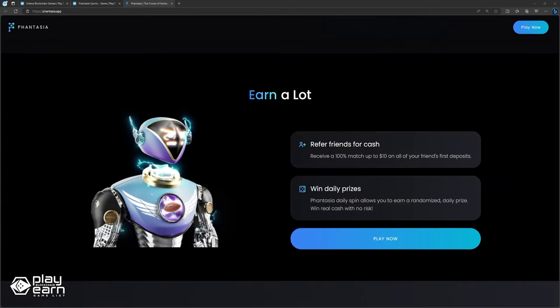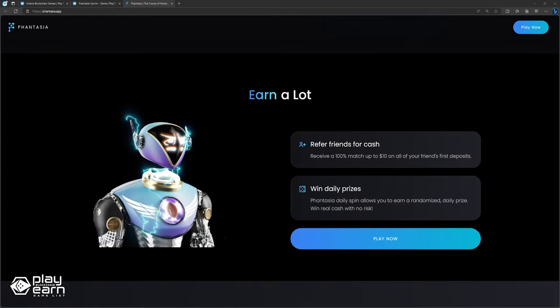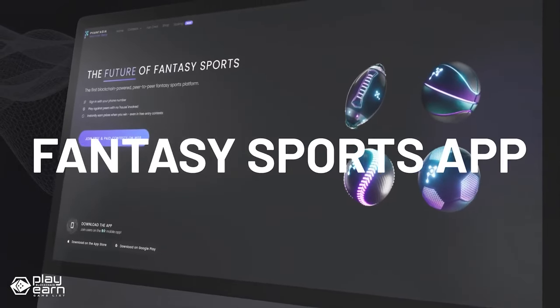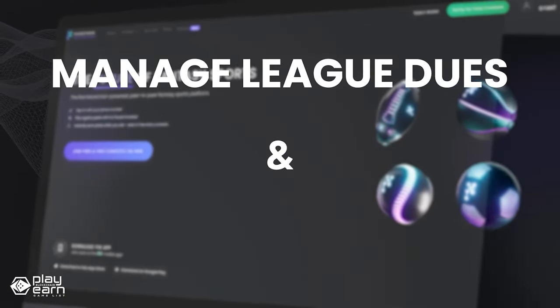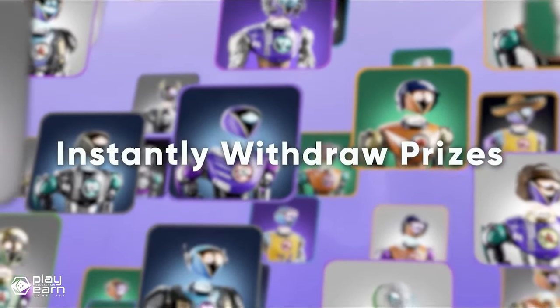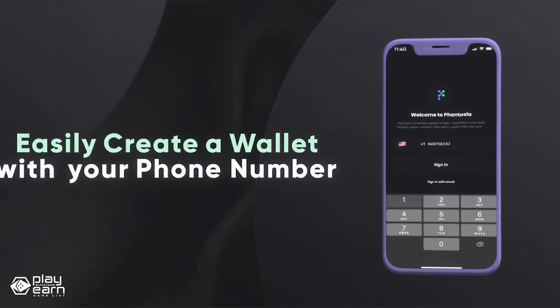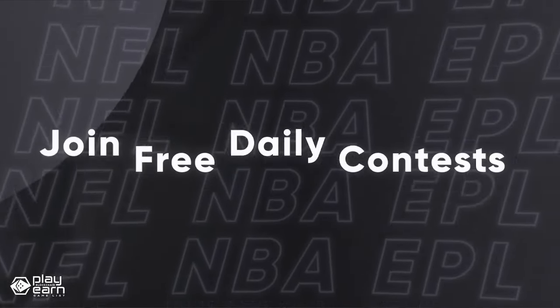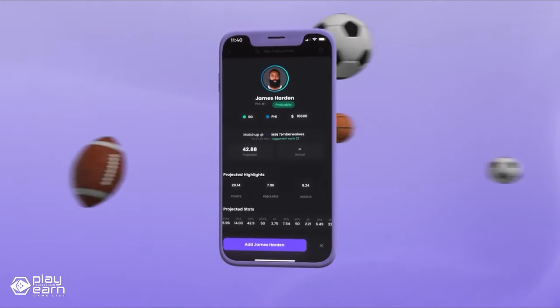Fantasia Sports also has a referral program that rewards you with a 100% match up to $10 on all of your friends' first deposits. Plus, you can spin the wheel every 24 hours for a chance to win a random prize in your Fantasia app wallet. You can use these prizes for fantasy sports contests and pay-out multiplier boosts. If you want to try Fantasia Sports, you can download the app from their website and follow them on Twitter for the latest updates and news.